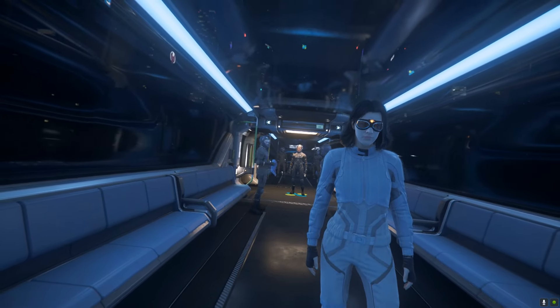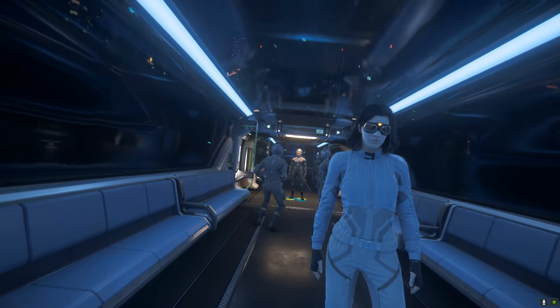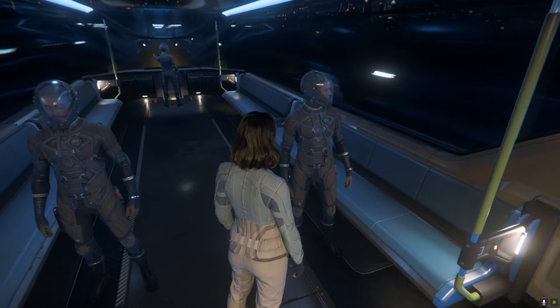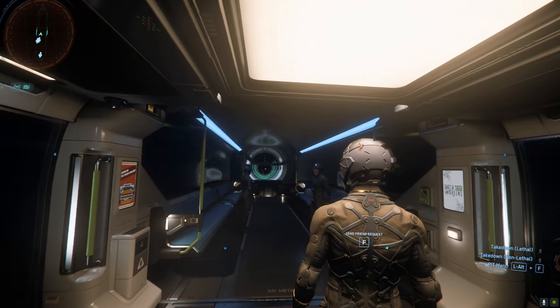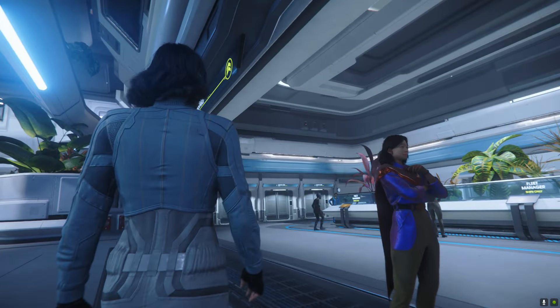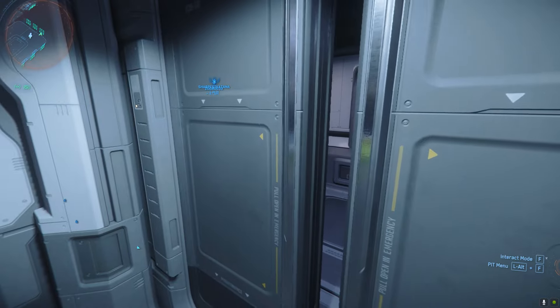The current version of Star Citizen 3.24 has been dubbed Cargo Empires by CIG, and with changes like the Freight Elevators and Argo Atlas Power Loader, what could be a more fitting choice than taking out a cargo ship to experience the game as it stands right now.